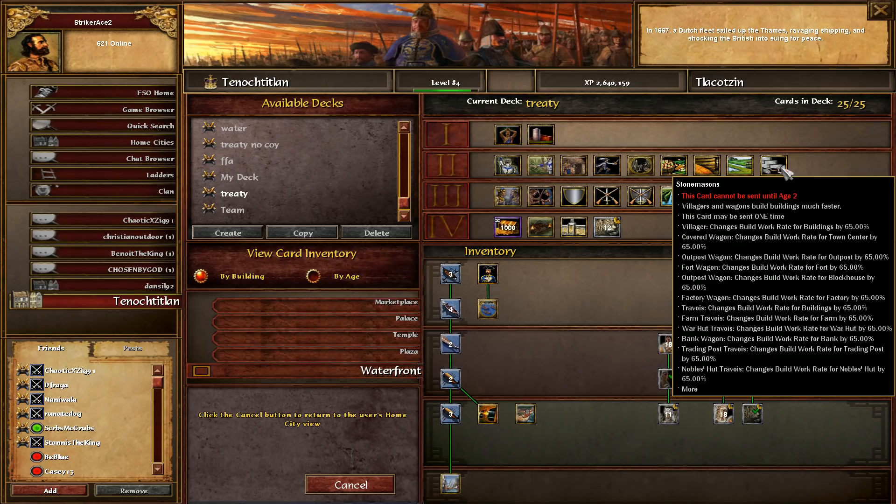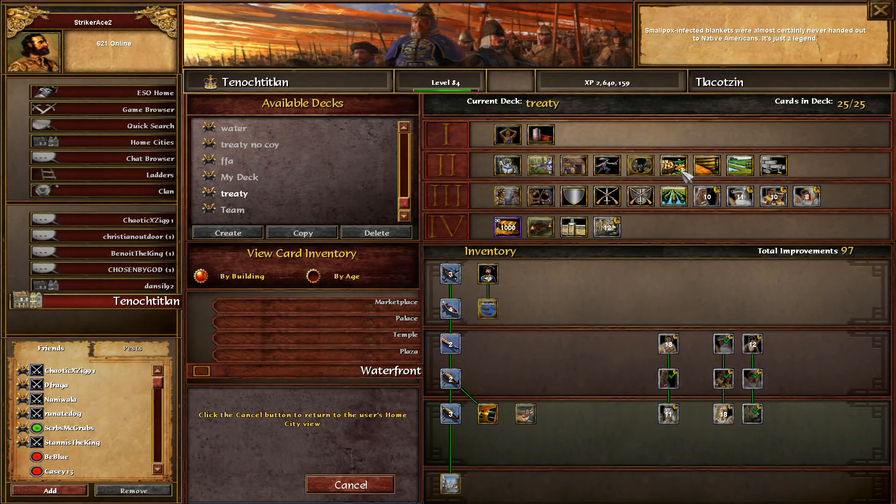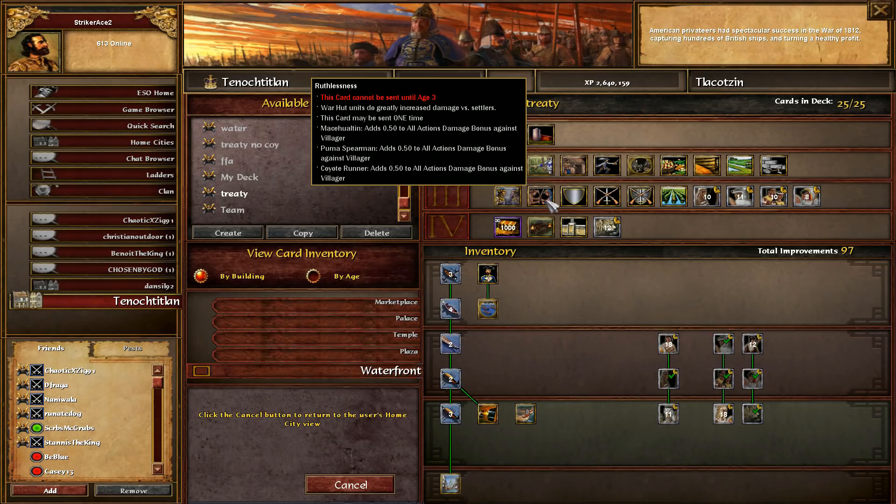Aztec have so many farm cards - in age 1 you have one, three in age 2, one in age 4, and then you have an age-up politician in imperial for another 20%. So you actually start gathering food from farms at like 2 food per second - like livestock - it's kind of ridiculous. They have the best farms in the game without question. And then you get your three military upgrade cards as we talked previously.